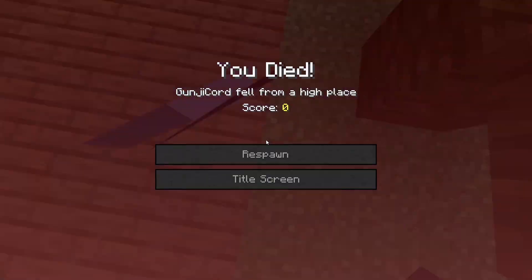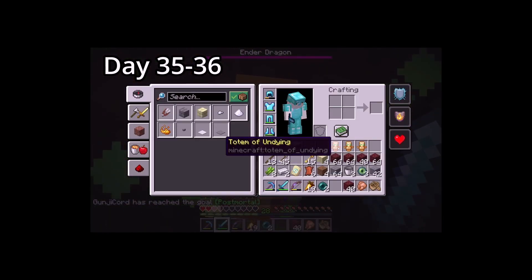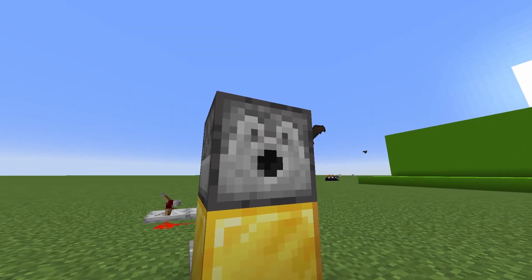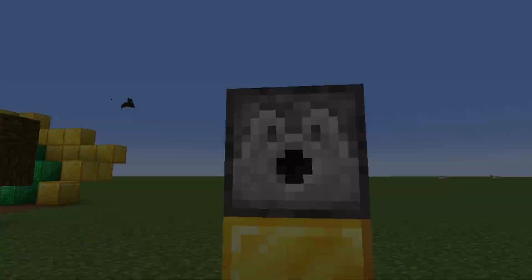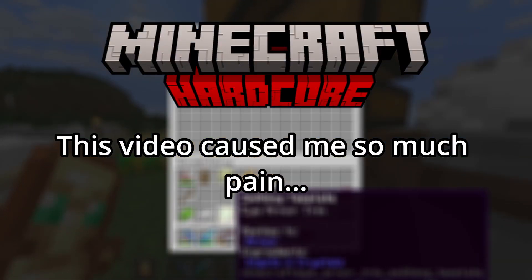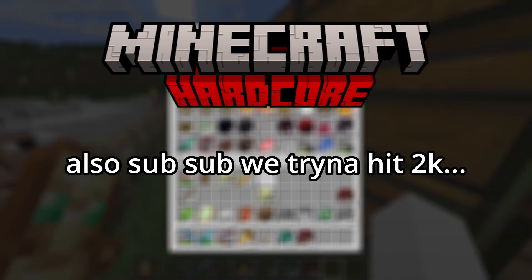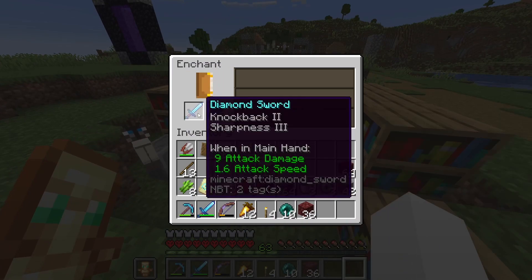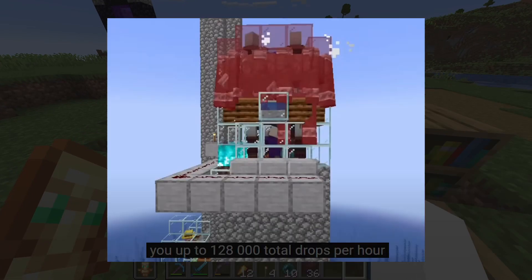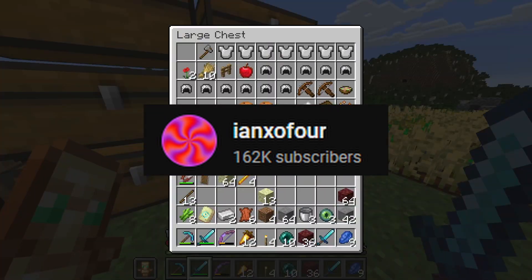Dying in Minecraft is way too easy, but thankfully we have the totems of undying. In the last video, I used all my totems but one. If only there was a way to easily get totems without having to manually do anything. To solve my totem issue, we will be building a fully automatic raid farm. The design I'm using is by ENXO4, so if you want the schematic or anything like that, I'll link his video.